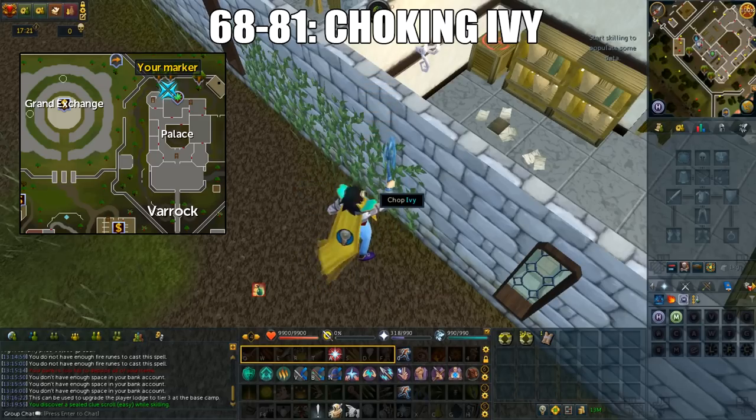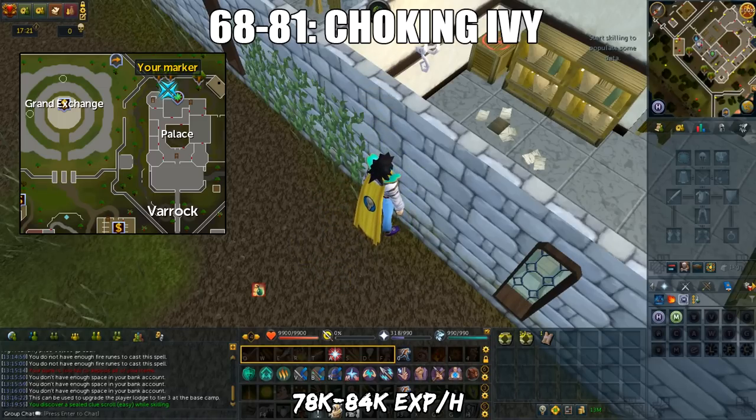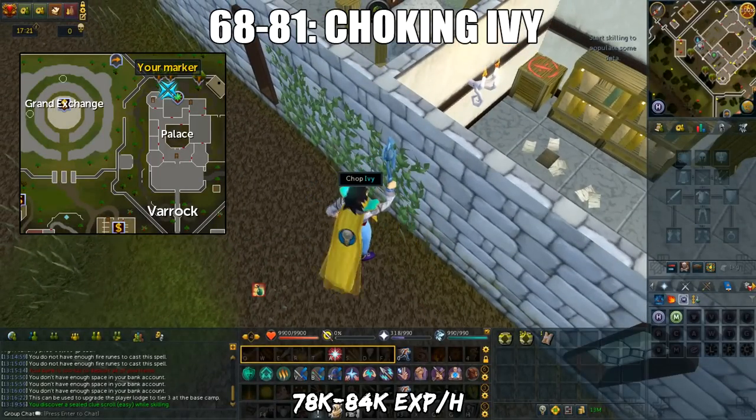What's really amazing about the Prif location is that once in a while, there's a Voice of Saren which gives a 20% XP boost. You're just going to chop the Ivy and pretty much AFK. You won't get any resources, so you don't have to worry about dropping anything. It used to be the best method until level 94, but it's better nowadays to stop at 81 because there's a better AFK spot. XP rates with woodcutting urns: 78k XP per hour at 68, and 84k XP per hour at 75.